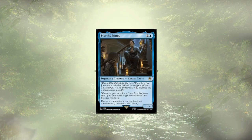Following up our deadly trio is Martha Jones, who we've borrowed from another Doctor. She'll offer up a clue on ETB, but more importantly allows us to become unblockable, slipping past defenses, and with the right cards in place, knocking opponents out of the game before they even knew what happened to them.